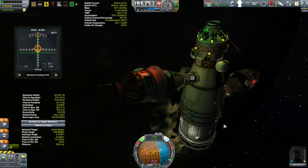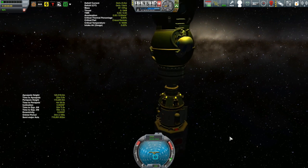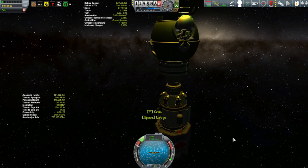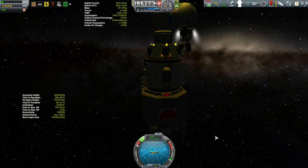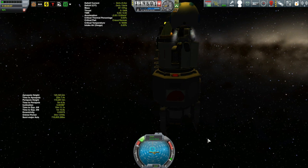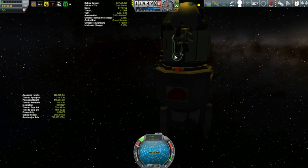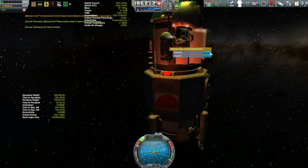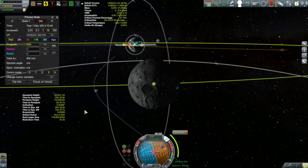With the Curse Dock now docked, it was time to get this mission on the road. Our first job is actually a bit mundane — I haven't had a mystery goo or a materials bay in space for quite a bit of time, so I'm collecting just a little bit of science, really not very much. Chrissy's going to go out there and collect it and reset the equipment — it's only two or three science, but it's there, might as well get it. We'll do the same thing when we get into high space around Kerbin.